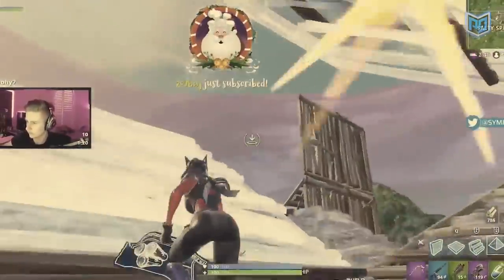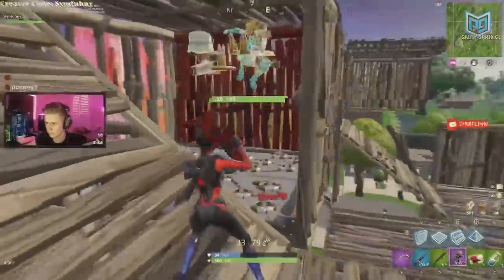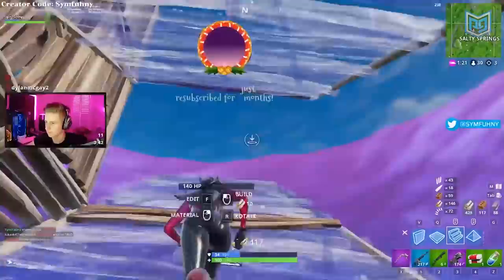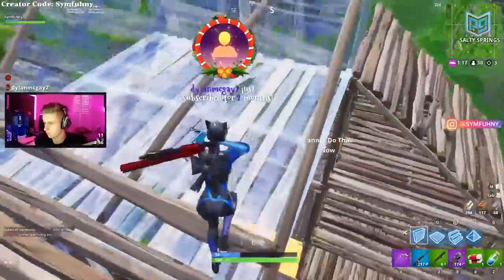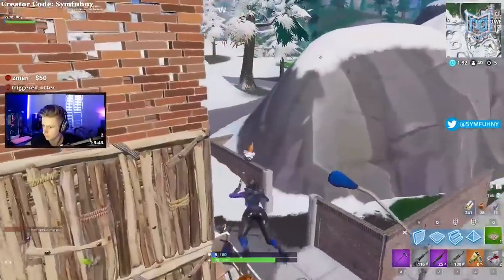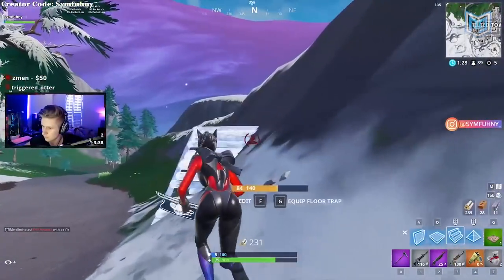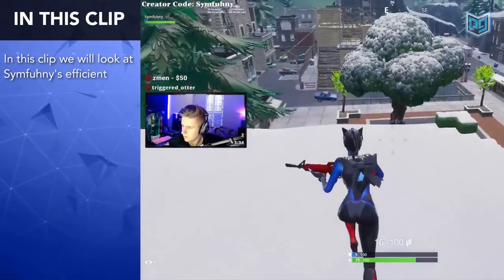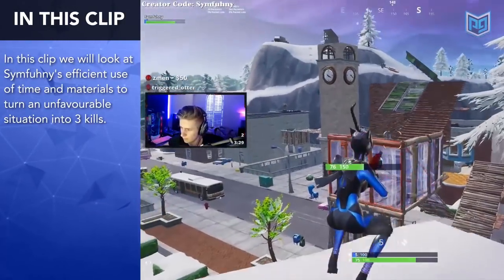Symphony busted out an array of clean, efficient build techniques to easily secure three kills. Aggressive players, do yourself a favor and take notes. This is the person to model your play after — use the same edits, the same builds, the same pacing as Symphony, and the results will come. Before we make the decision on who's better, let's treat ourselves to one more Symphony clip. Not many players can make a 1v3 look like a walk in the park. The keys aren't just pinpoint aim or robotic building — you need confidence. Let's watch and learn from Symphony.